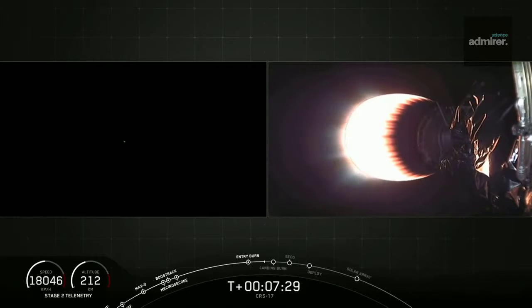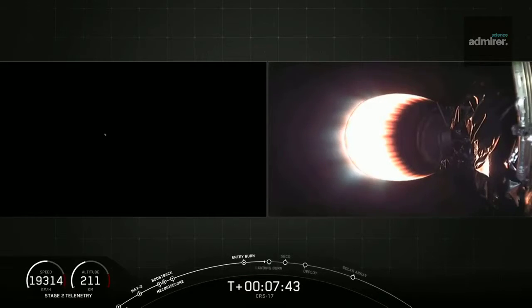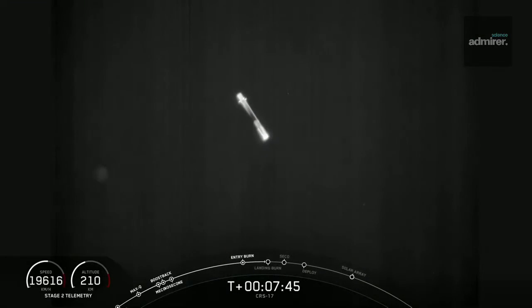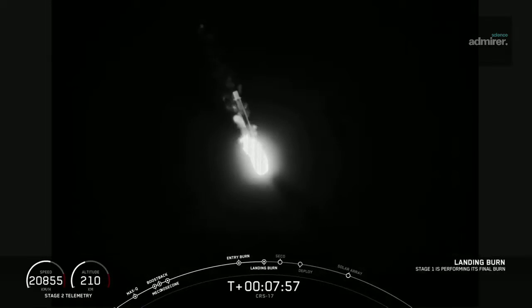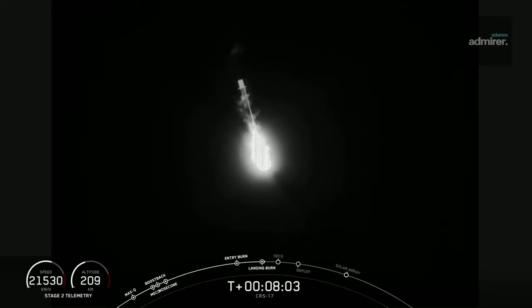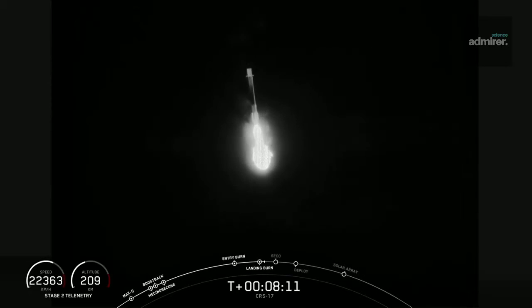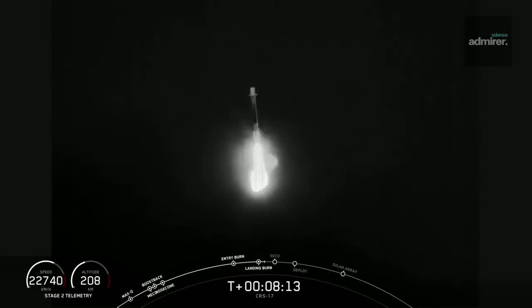Stage one FTS is safe. Now the first stage landing burn should be beginning in about 20 seconds. It's a bit dark, so we might not be able to get a great view of the first stage landing, but we'll see what we can see. And it looks like we got an infrared shot of stage one there — that's an awesome view. So we're not getting a lot of sunlight, but at least we can see it with the infrared view. And there's that landing burn beginning. That looks awesome. We are landing on our drone ship, Of Course I Still Love You. Looks like we're following the first stage all the way to the drone ship.